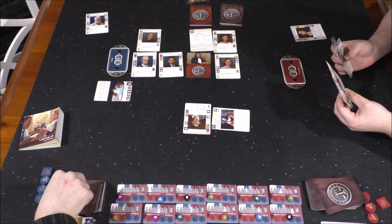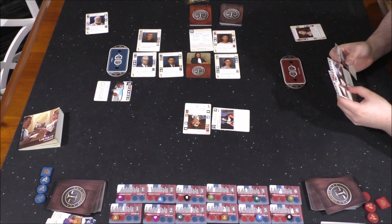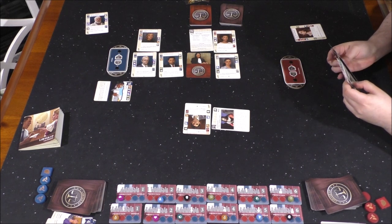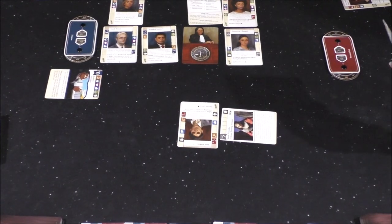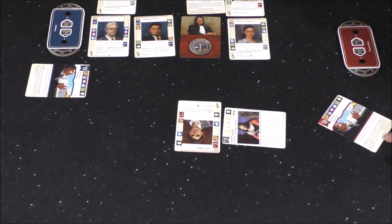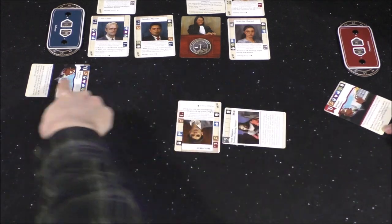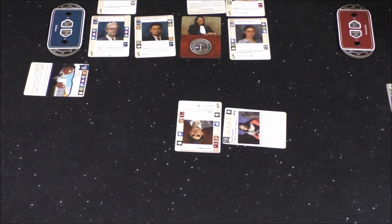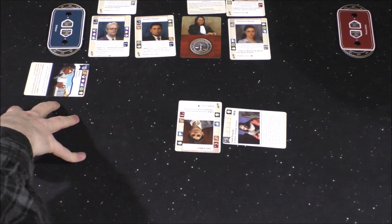She plays a procedure too — it's the same card I just played: 'if you have the judge's favor, add the top two cards of your deck to your examination, ignore bias, then lose the judge's favor.' You can play it to your procedure area, but you can't activate it until a future turn. Your action right now was to add the procedure card to your area; on a future turn you can play it.